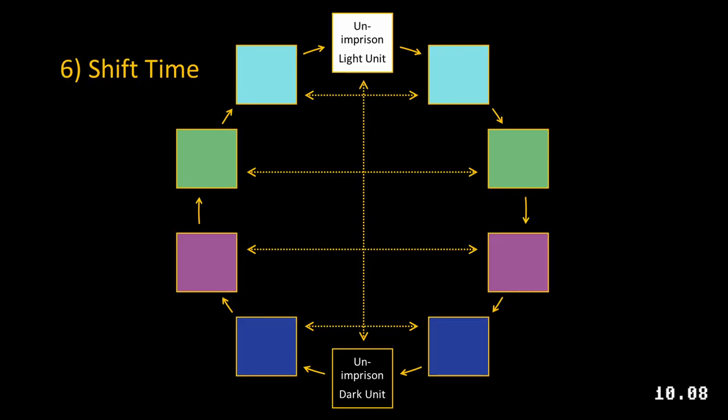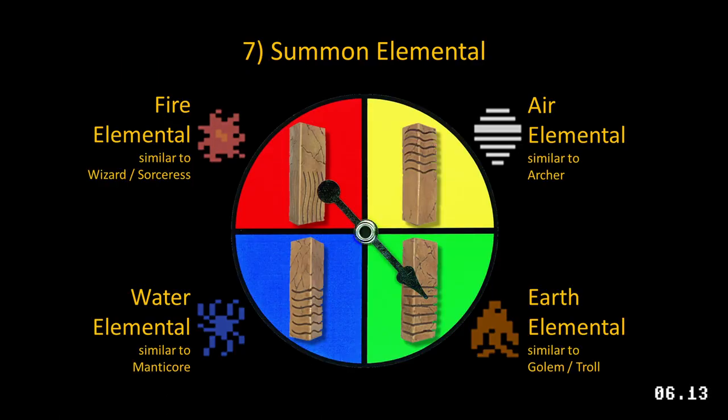Shift Time makes time flow backwards or flips time at luminosity peaks. Summon Elemental summons an earth, air, fire, or water elemental for a single battle. The elemental is chosen at random and is unaffected by square color.